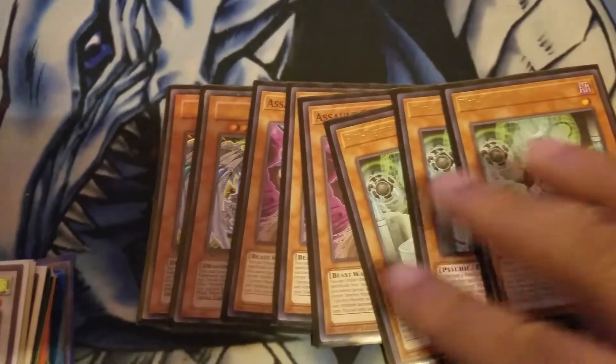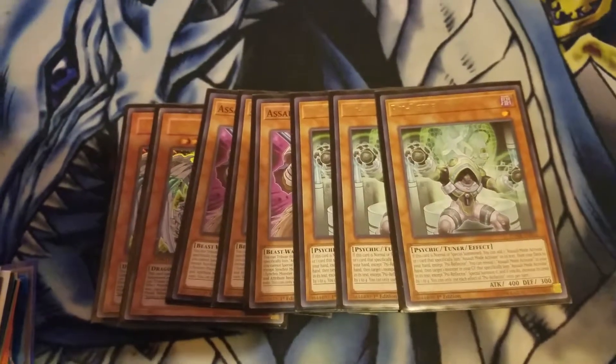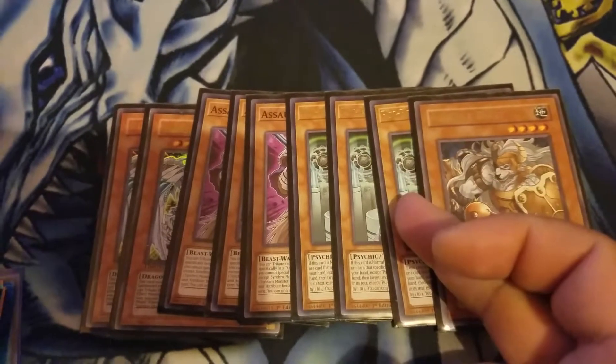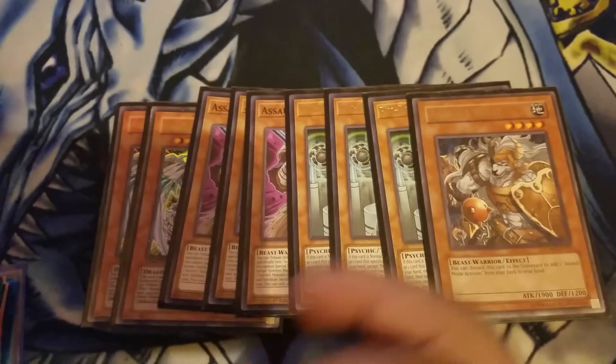Three Upset Tuner. Psy Reflector — the basic card you need for one-card Assault Mode. One Assault Beast. You only need one: if you're opening up Psy Reflector, he goes to the graveyard for his effect to bring him out. You just need one.